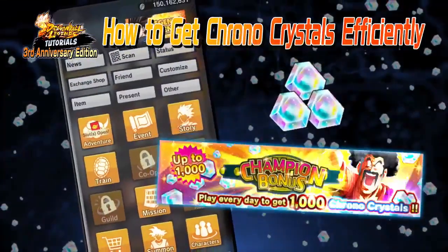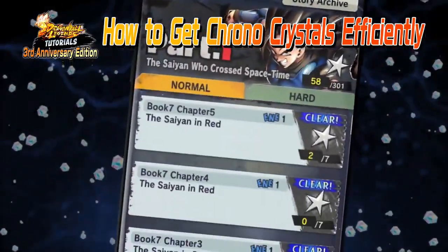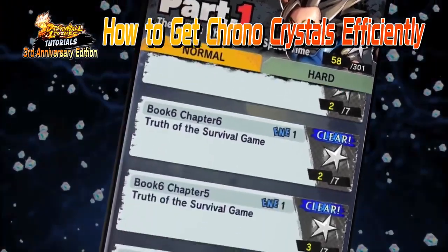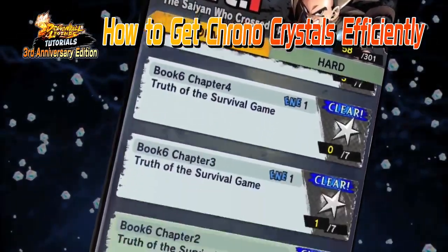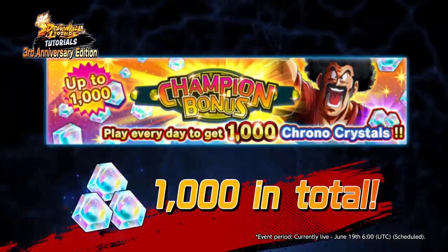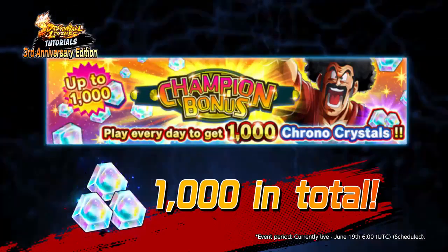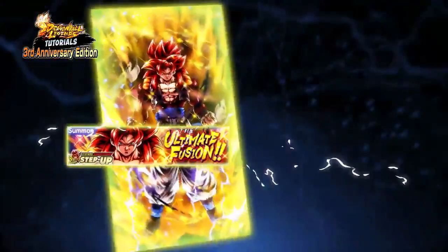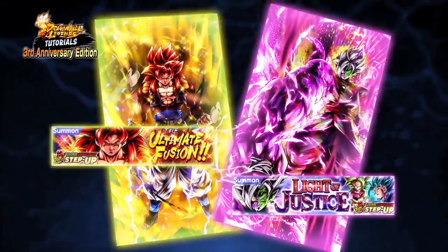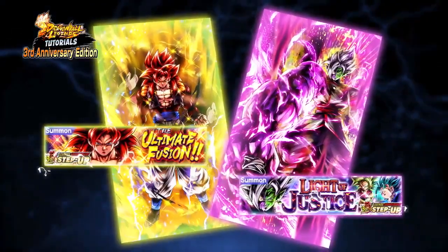If it's Chronicrystals you're after, then look no further than the story and the Champion Bonus. There's tons of story content to enjoy, and that also means a ton of Chronicrystals for you to grind towards. Although the Champion Bonus can only be played once a day, the potential rewards make it unmissable. With enough Chronicrystals, you'll be able to play the currently live Summit, where Super Saiyan 4 Gogeta and Half-Corrupted Fusion Zamasu are up for grabs.